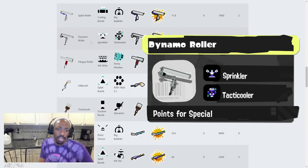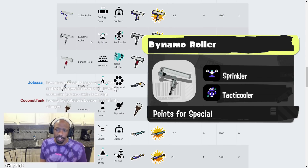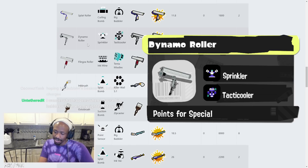Dynamo Roller: as seen in the test range video, it has a little less ink efficiency but its flick is more consistent, so it's still got that going for it. Sprinkler and Tactic Cooler — we've seen that quite a lot before. That's gonna be great as a support weapon — long-range support. You're gonna have to stack a bunch of Ink Saver Main though.